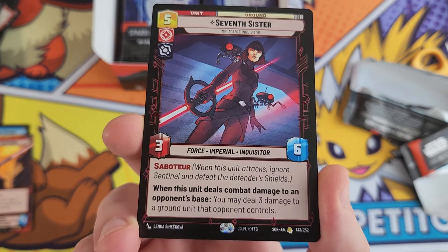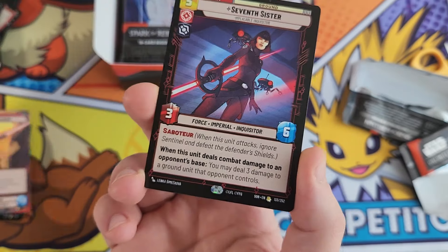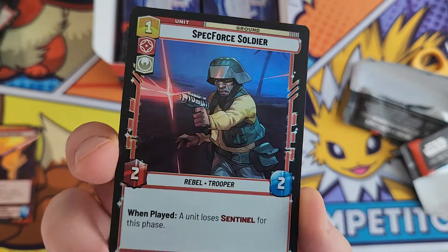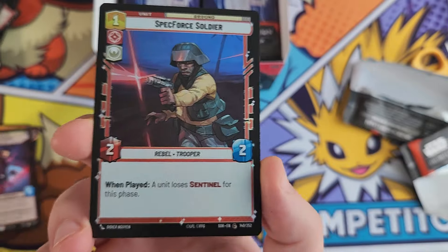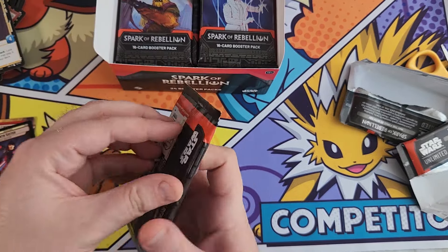We've got two rares in that pack, which I don't entirely understand. I've noticed that sometimes you get more than one rare in a pack, and behind that as well there should be a holo. It's very odd - I really don't understand what the pack distribution is.